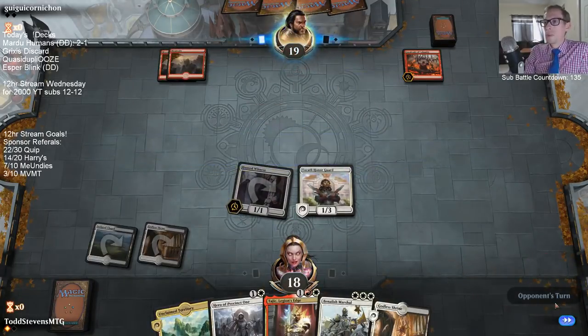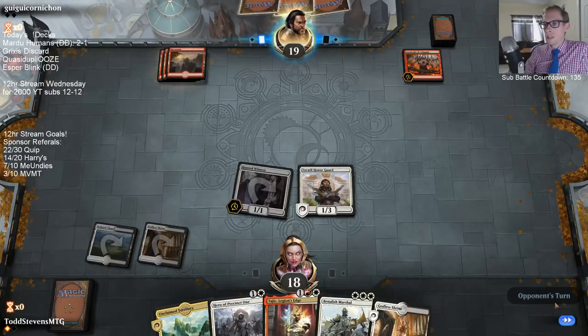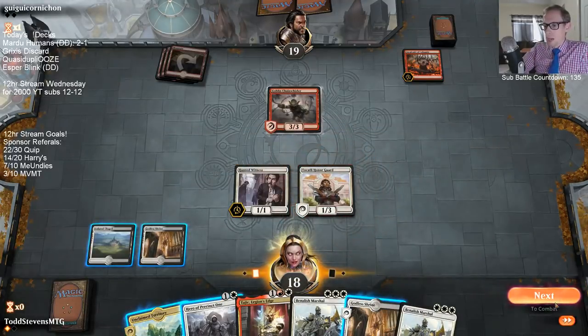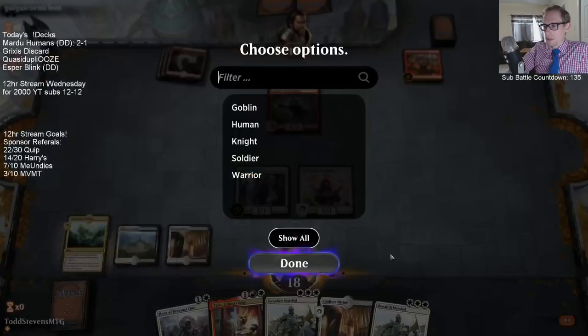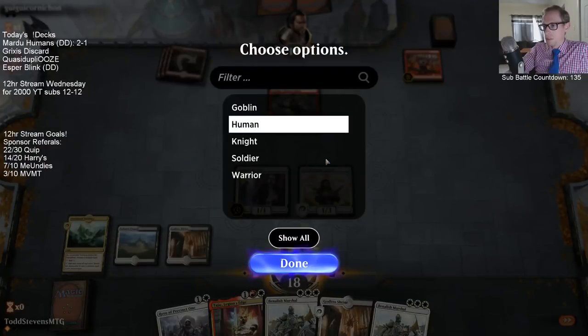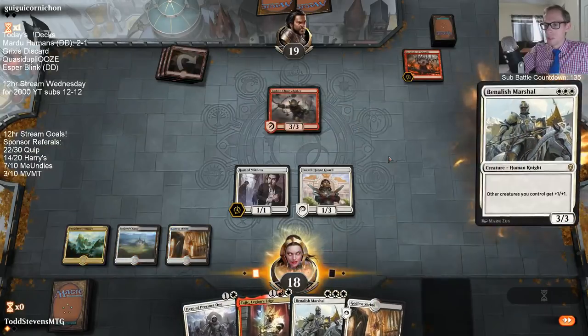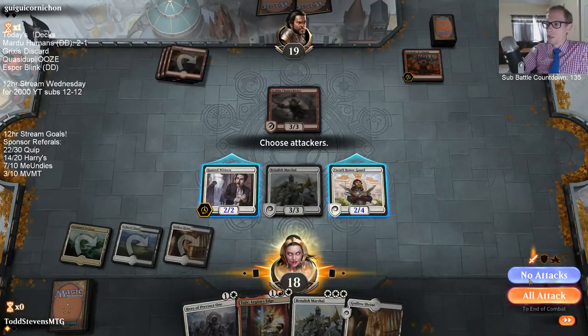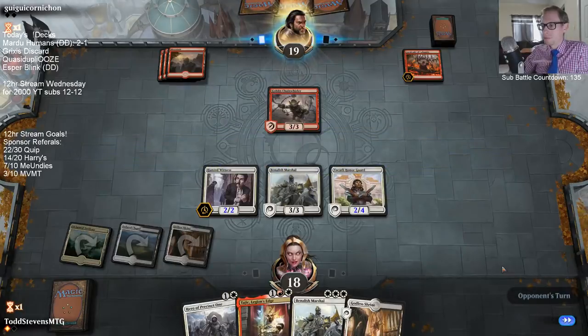I could see our opponent playing the 4/2 Goblin that deals damage equal to the number of Goblins you have to another creature when it enters the battlefield — Volley Veteran, yeah. We saw Goblin Instigator, and Flame of Keld — that's a good card to Mortify.